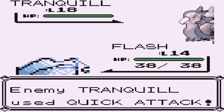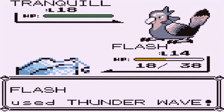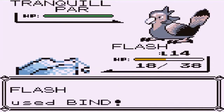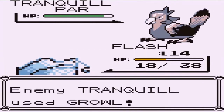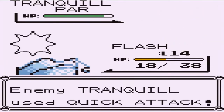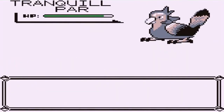Here we have Flash. We did find some benefit to the whole bind thing, and as you can see, we just got hit with a quick attack. But luckily for us, we're going to keep doing the bind hack, because this guy cannot move. This is like a death trap if your Pokemon is slow. Unfortunately we kind of missed right there, and — Crap Baskets! Yes, we get our butts kicked.